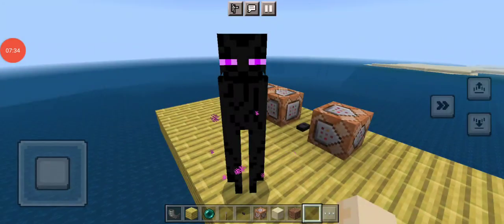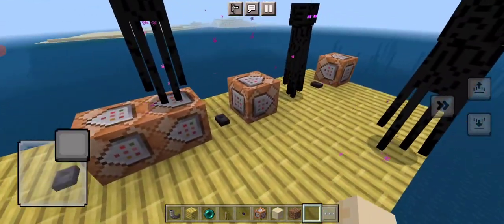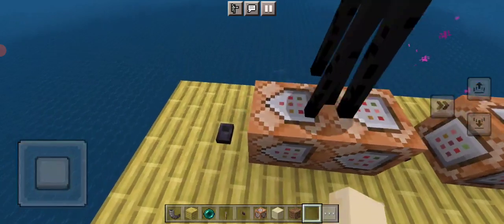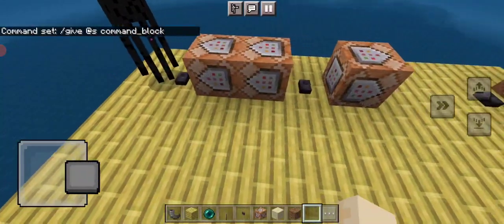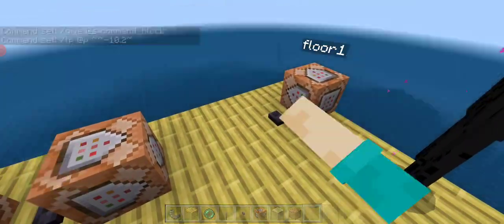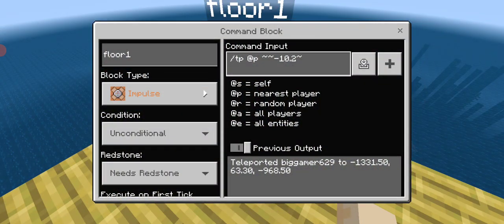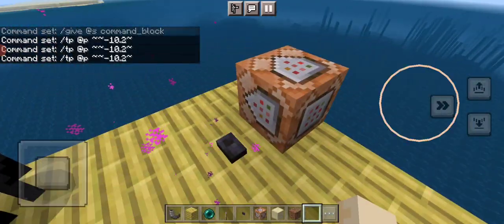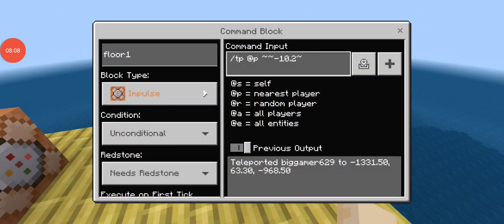I'll see you in a second. Hi guys, I figured it out — now whenever I press this button, an enderman spawns. It's pain. I just lost a bunch of footage of me trying to figure out how all this stuff works, and I still don't. Oh hey, I got the display message to work. Whatever, I'll be back very soon again. I don't even remember what I was trying to do.